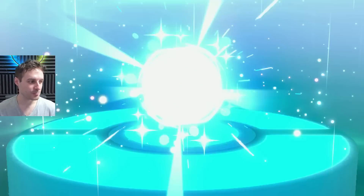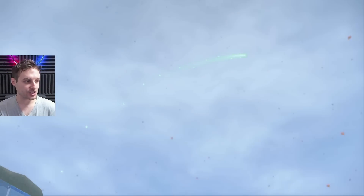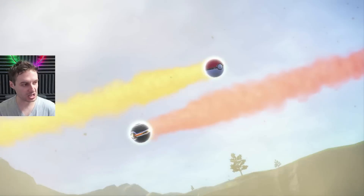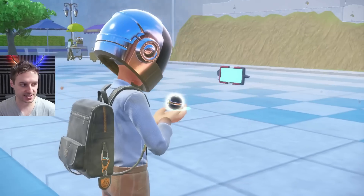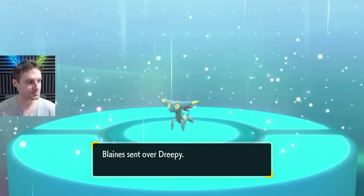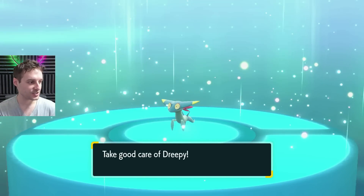Once you get to the screen, it's all good — the process has happened and you just get to see the animation. There goes our Mimikyu, and in exchange we get our Dreepy. It's holding an ability patch, it's shiny, it's six IVs — the usual. And it's in a Luxury Ball, which is a nice ball. There is our Dreepy.